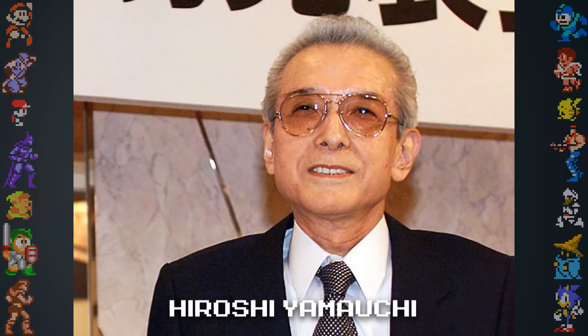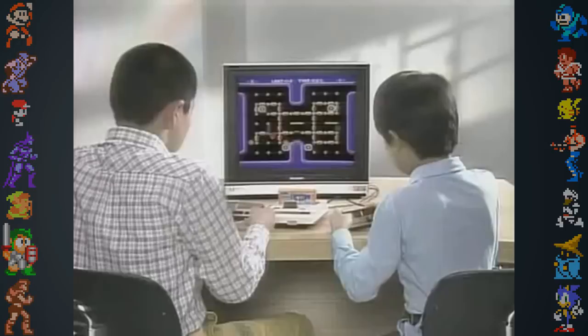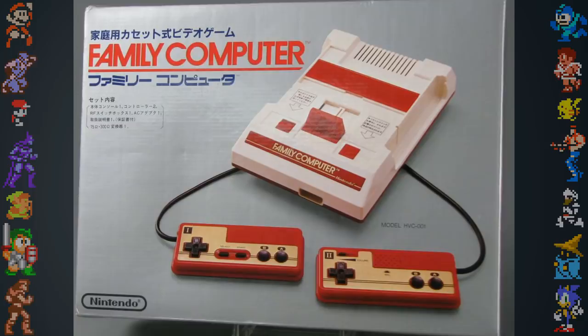The outer design of the Famicom was given the color red by request of Nintendo president Hiroshi Yamauchi, because it was the color of his favorite scarf. The console's eject button, which would cause cartridges to pop out, was suggested by designer Gunpei Yokoi. It served no practical purpose and was simply added because he thought children would like it.